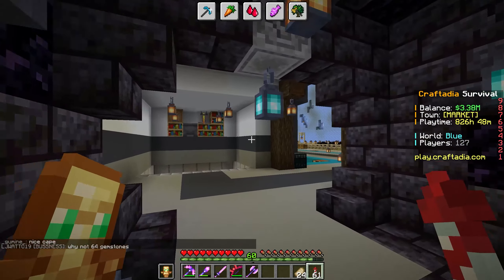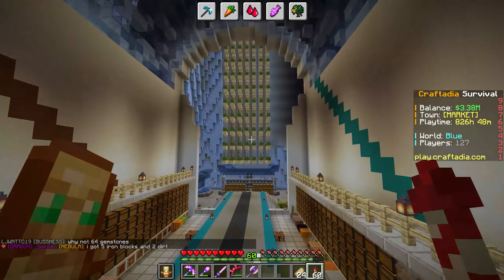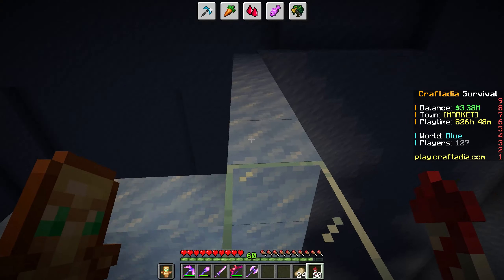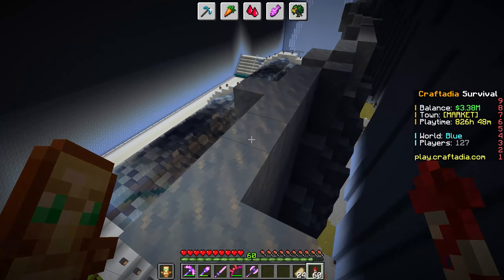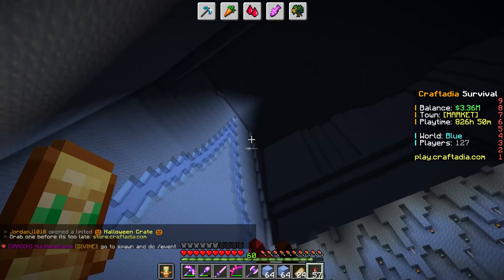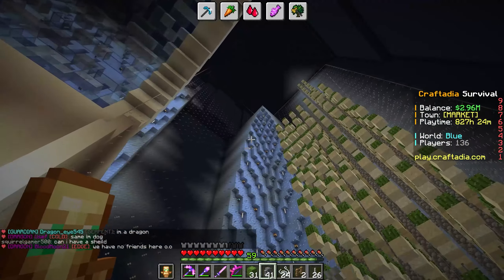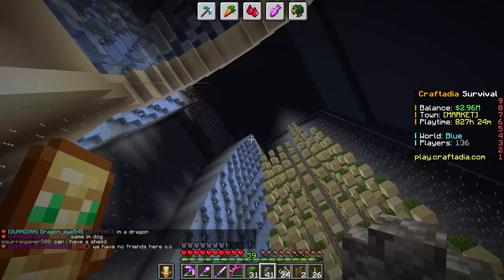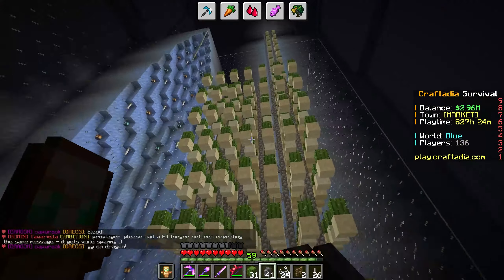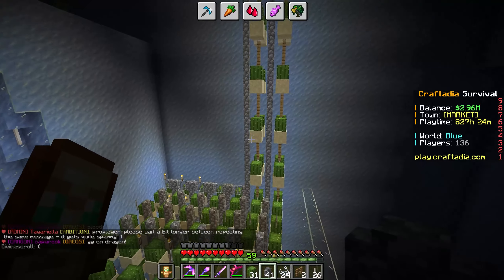Up over here we obviously need to finish the wall and make our pumpkin farm. I'm actually going to stop recording and just go into building mode — I'm going to lay down every single piece of ice that I own and we'll see how far we get. I did work on the ice wall — it's a little bit higher now, you can see where it completes. But instead I also decided to finish my cactus farm, finishing it all the way to the sky and making it more efficient.